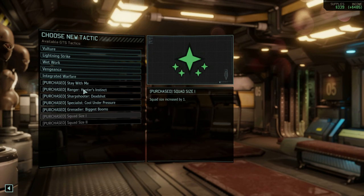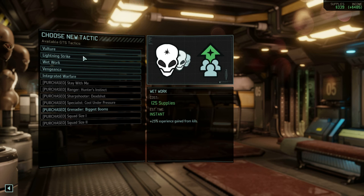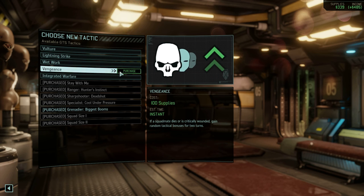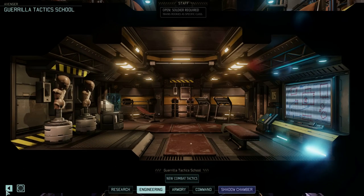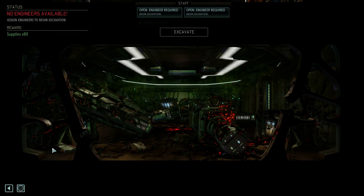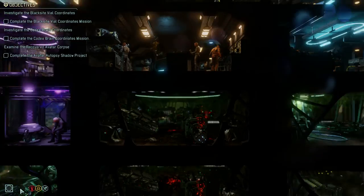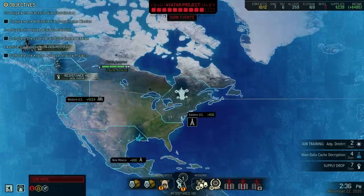Alright, let's see what we have here. We have Integrated Warfare, Vengeance, Vulture, Lightning Strike, Wet Work — Vengeance I think is the best one there. I don't think we have any engineers to clear this debris — we do not. So I'm going to instead — thank you, finally. I don't know why that took so long.